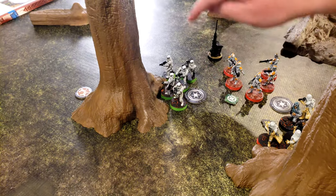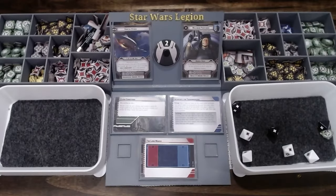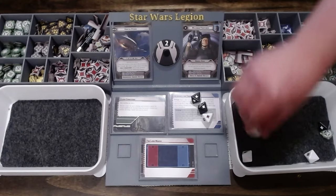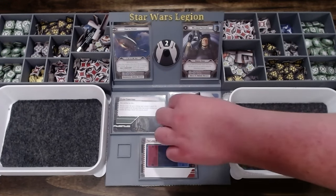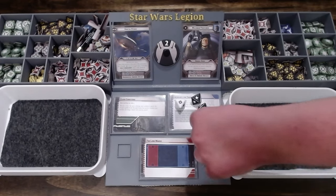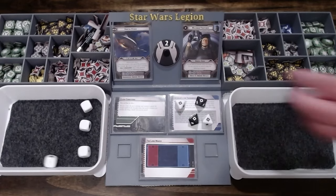These Stormtroopers with the rocket launcher are going to aim, then fire at the spider droid. That's four so far — reroll the threes because of precise. Those will go away and those will become crits because of impact three. It's gone.